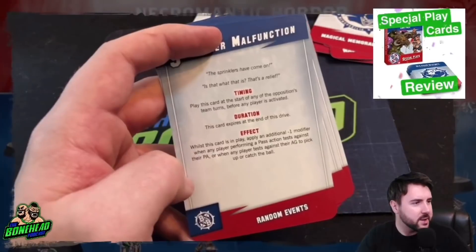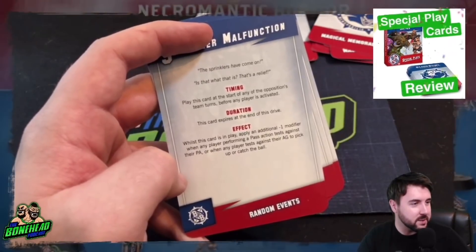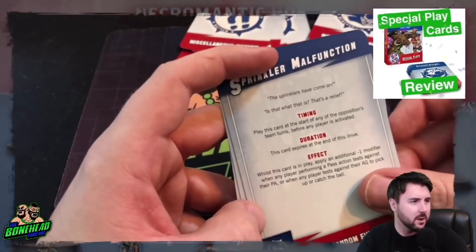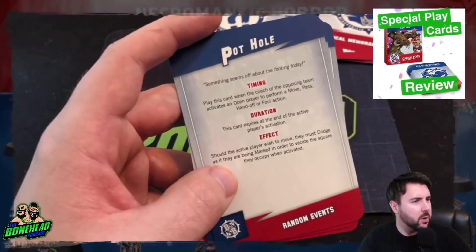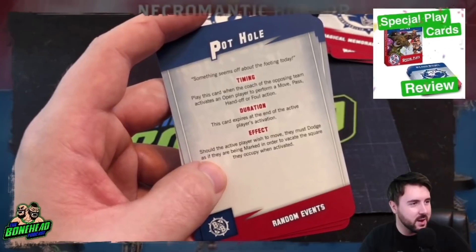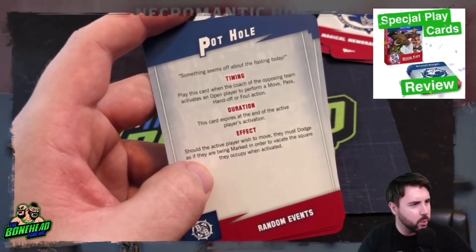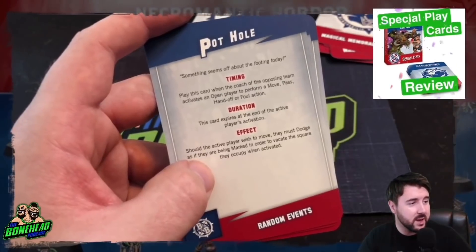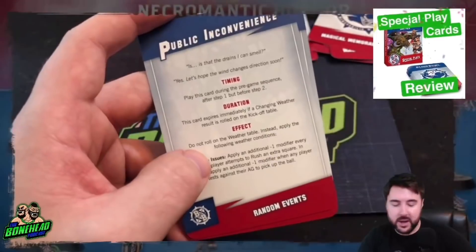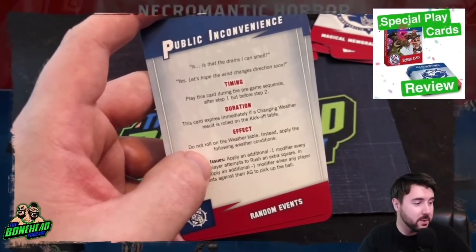'Sprinkler Malfunction': play at the start of an opponent's turn — while in play, apply an additional minus one modifier when any player performs a pass action testing against their PA, or when any player tests against their AG to pick up or catch the ball. Minus one to passing and catching — it just makes it rain for the rest of the drive. 'Pothole': play when the opposing coach activates an open player to perform a move, pass, handoff, or foul action. The active player must dodge as if being marked in order to vacate their square.